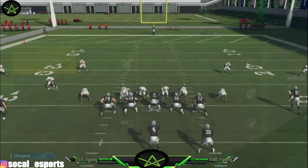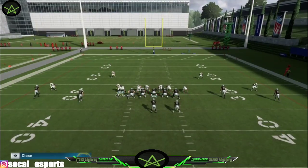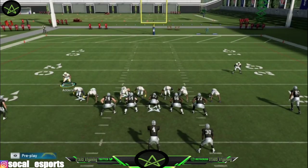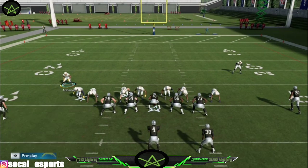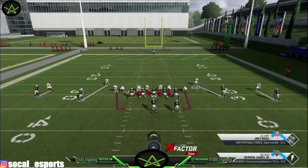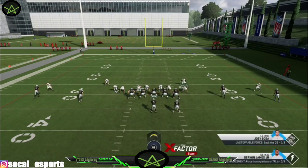The advantage of the Chargers 4-2-5 double A gap — let's bring out James off the edge. Have him come down. Make sure you guys are playing show blitz and then over-the-top coverage. Make sure you guys are doing that. Motion right here, then make sure you guard A.